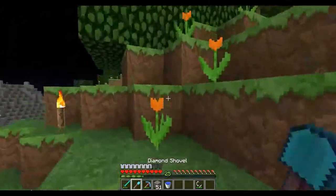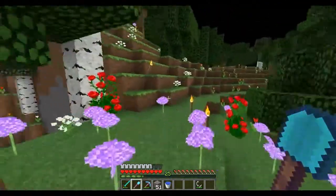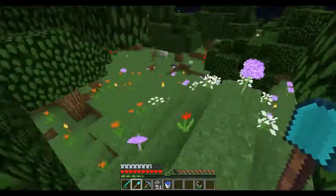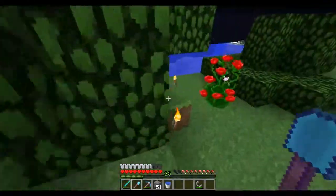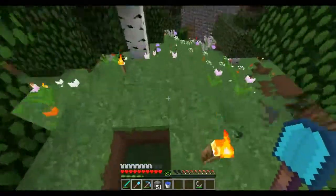Everybody's giving their input. A lot of you guys said you have to make a bigger roof or take away the trees above where the glass is. So I guess the villagers need some form of direct sunlight, maybe, in order to actually start breeding. So what I'm going to do is I'm going to go up here.